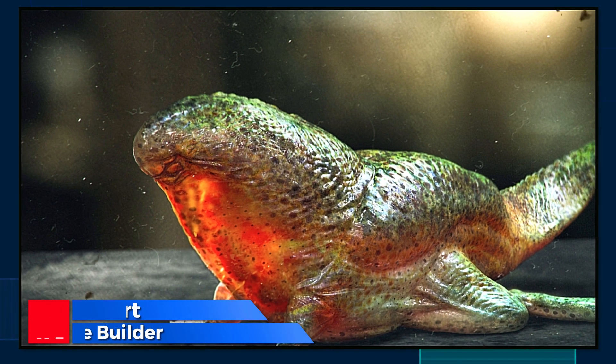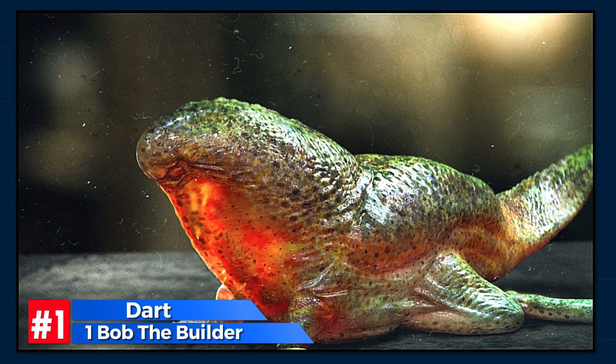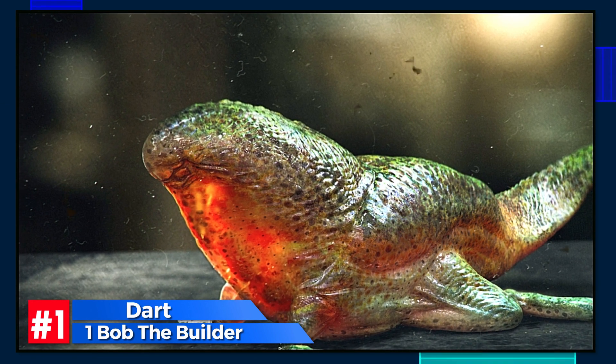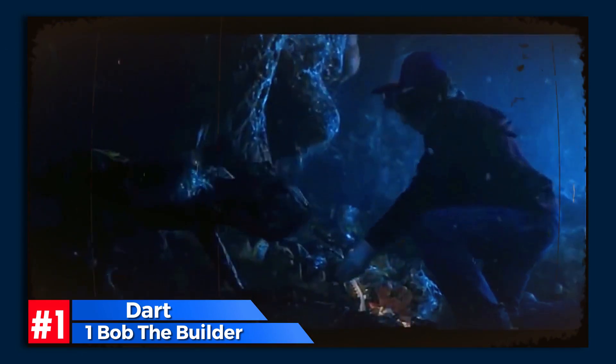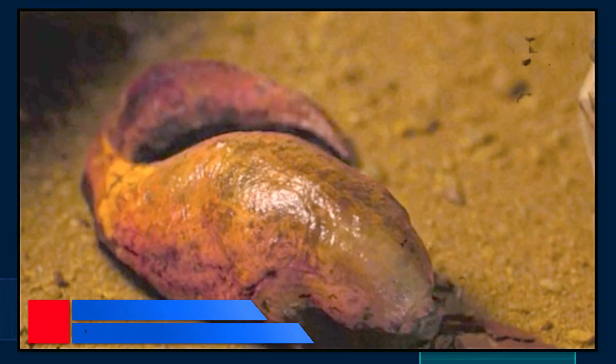We're starting small with Dart, the baby Demogorgon — just a little, slightly dangerous tadpole from the Upside Down. In this early stage, Dart could be easily outsmarted by one strategically clever Bob the Builder, armed with his trusty tools.